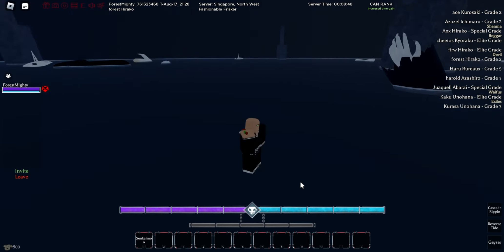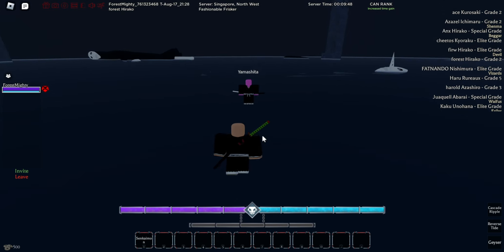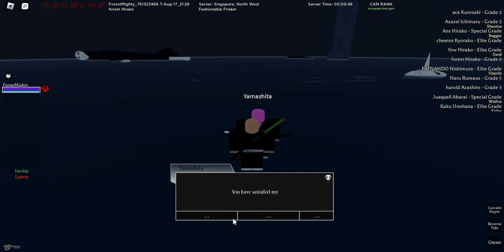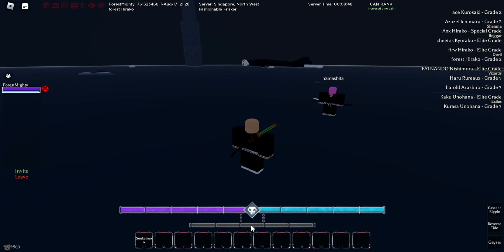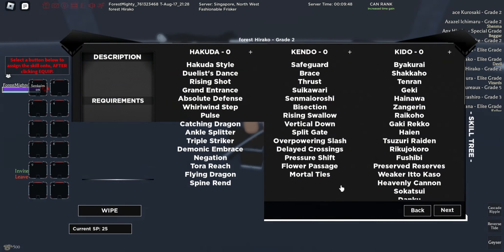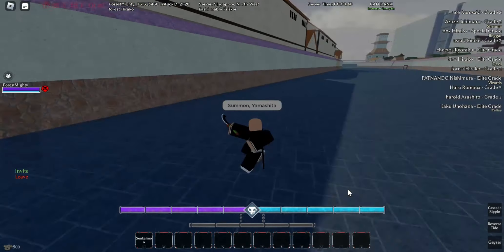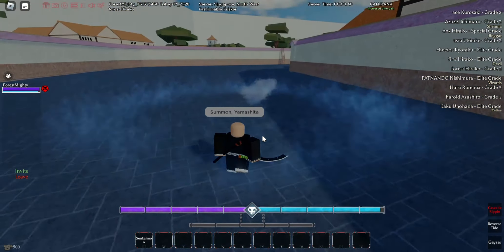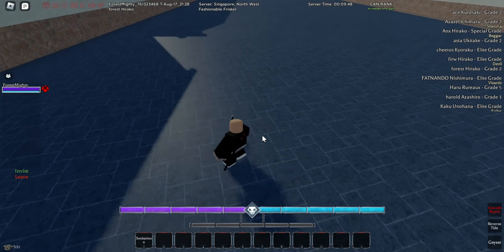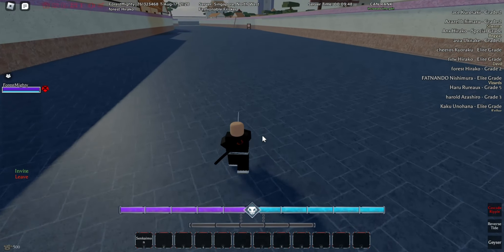I wasn't actually going to do a Shinkai fight but plans have changed. Basically while they're talking, they will summon the other version of your weapon, and while they're doing that you can get some free hits by spamming them.